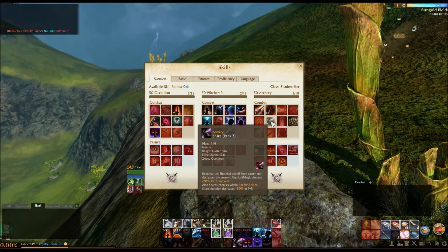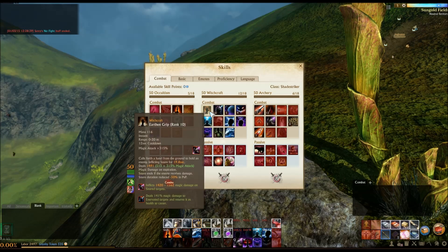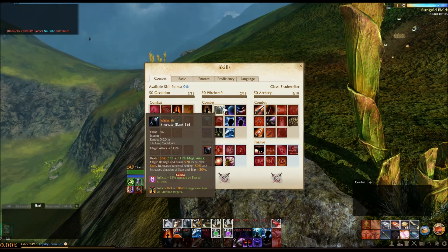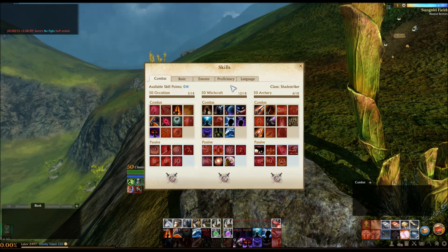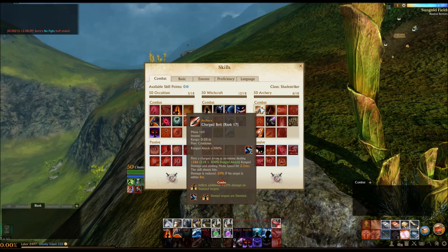Further combinations include Snare. Snare not only gives you another option to get somebody off of you, but also a slight physical and magic mitigation boost. Snaring in combination with Enervate and Earthen Grip — especially Earthen Grip — greatly increases the amount of damage you do. This will definitely be your bread and butter damage combination. Like many builds in the game, this actually does not have a spammable attack. You could elect to get Endless Arrows, but I feel it's kind of unnecessary. Charge Bolts is just there as a general damage boost — you could switch it out for something else.